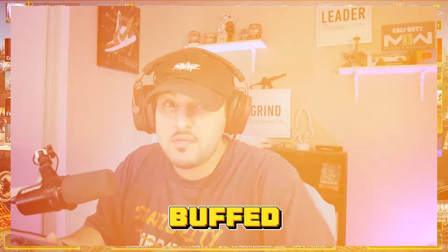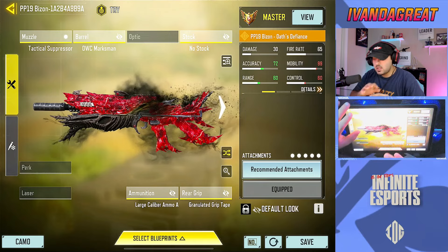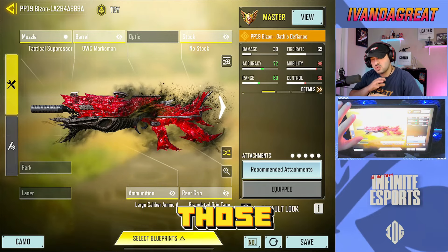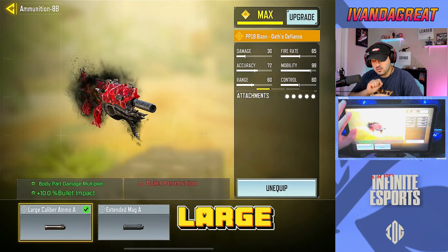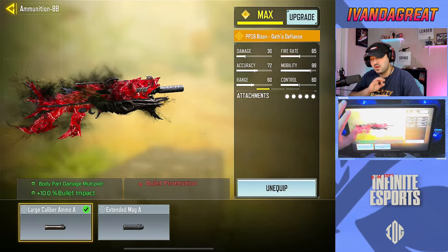If you guys have been keeping up with Call of Duty Mobile recently, inside of the current season's patch notes there are a couple of guns that got buffed, and one of those weapons is the PP19 Bison. This is the build we have on this gun — it shocked me at how powerful it is in close to mid-range fights, definitely three-tapping and even four-tapping a lot of players. If you're going to use this build, I do recommend you use the large caliber ammo — it's definitely a step in the right direction.